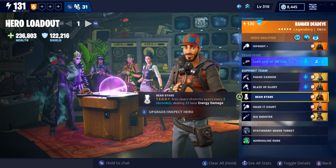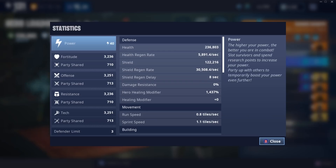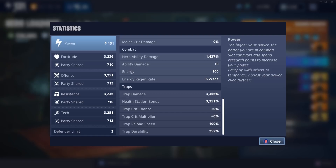A lot of people say it has to do with your tech and your hero ability damage. But what exactly does that mean? If you scroll down, my hero ability damage is 1,437% and my tech is 3,251. How do those equal up to the 10,000-something damage that you'll see in-game when using a teddy?